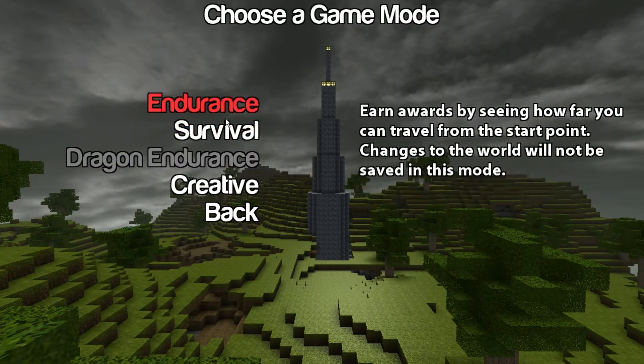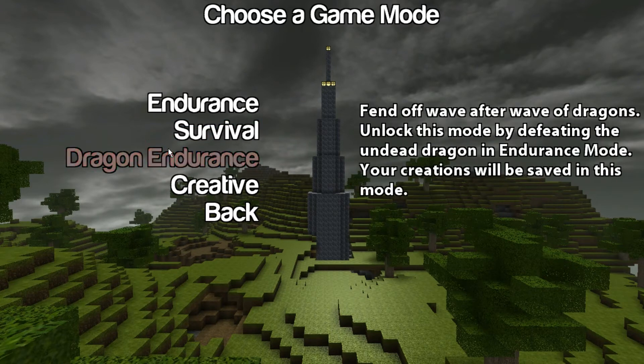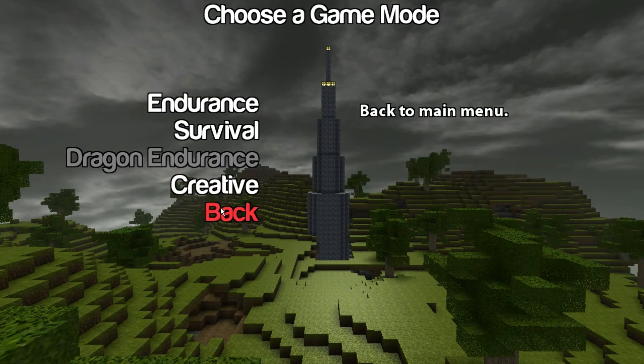So we're gonna play an offline game. On endurance mode we can earn awards by seeing how far you can travel from the start point — changes to the world will not be saved. Survival: mine resources and build your fortress while defending yourself from the undead horde — your creations will be saved and you can play with or without enemies. Dragon endurance: fend off waves of dragons, unlocked by defeating the undead dragon in endurance mode. Creative is pretty much basically a Minecraft sandbox mode.